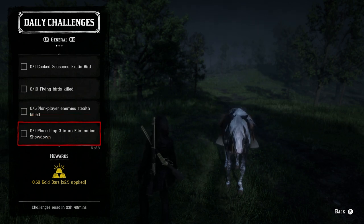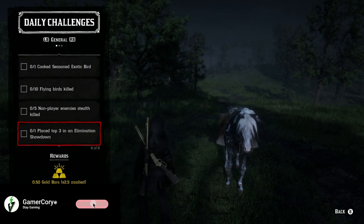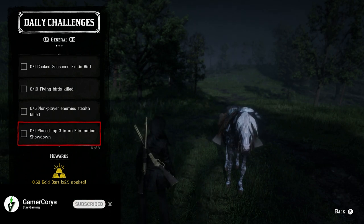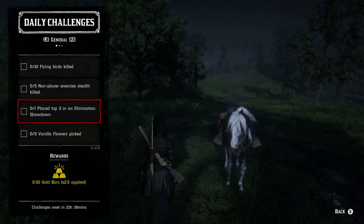Place top three in an Elimination Showdown: you might have to play for a while and you'll get 0.16 gold bar for each one you participate in. If it's not really your thing, then don't do it.